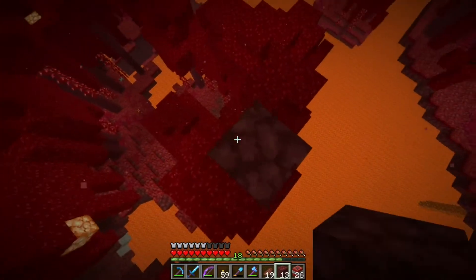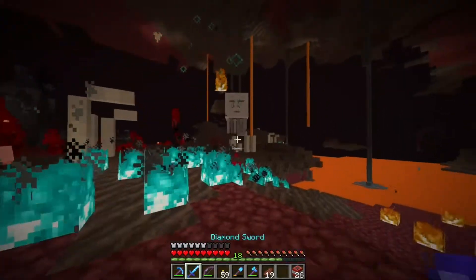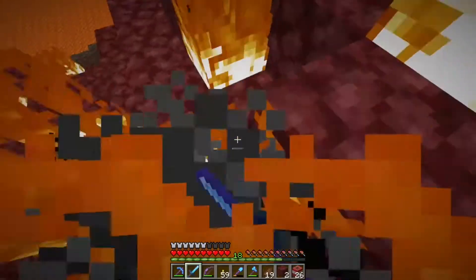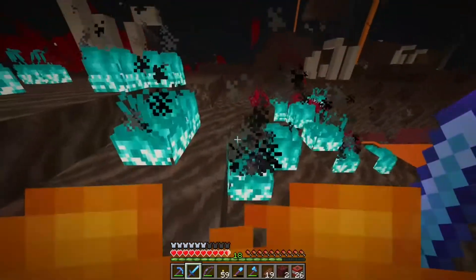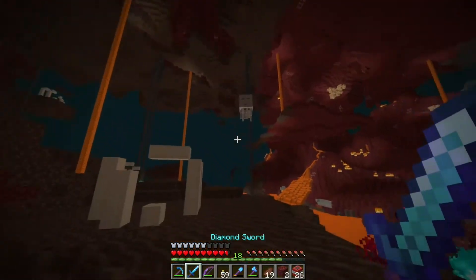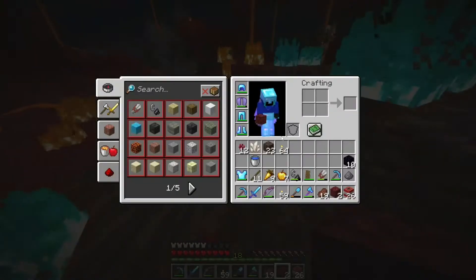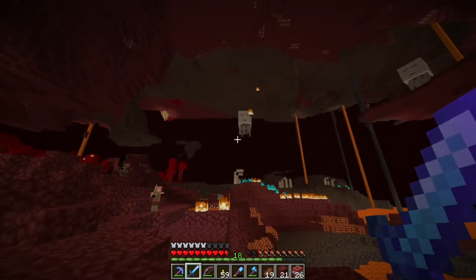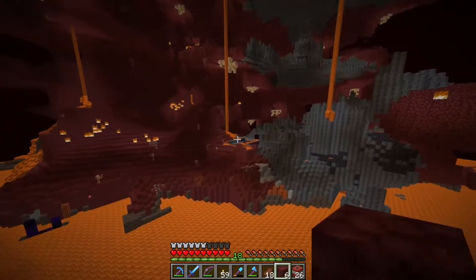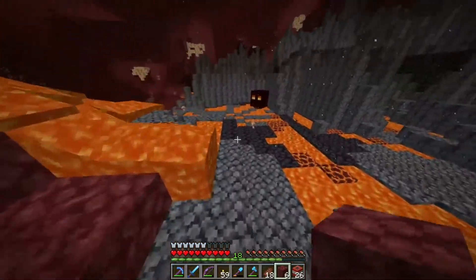We're pretty close to our portal location. Let's not get hit by this ghast — I don't have any arrows and yet this bow has infinity on it. Come on ghast! I hate ghasts so much. That should be enough nether wart. Can I just kill this ghast? This ghast is not even trying right now. Oh great, another ghast spawned — that's what I need right now. I'm going to tower up risking my life here and glide. One of them despawned though.